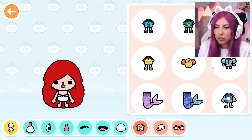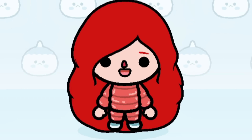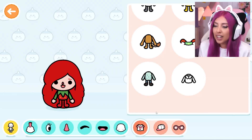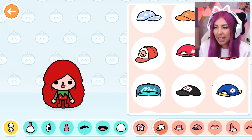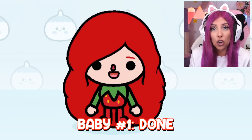Now we move on to the clothes - we need a red outfit. She looks like the Michelin man! Oh it's a little strawberry outfit, oh my goodness that is so cute. I am struggling to find any other red options so it looks like we're having the strawberry outfit, which I'm not gonna complain about. That is so stinking cute. I'm not really feeling any of the hats so I think this is baby number one done.